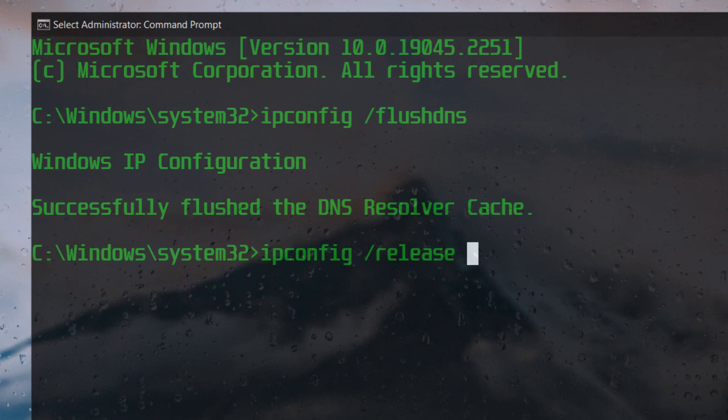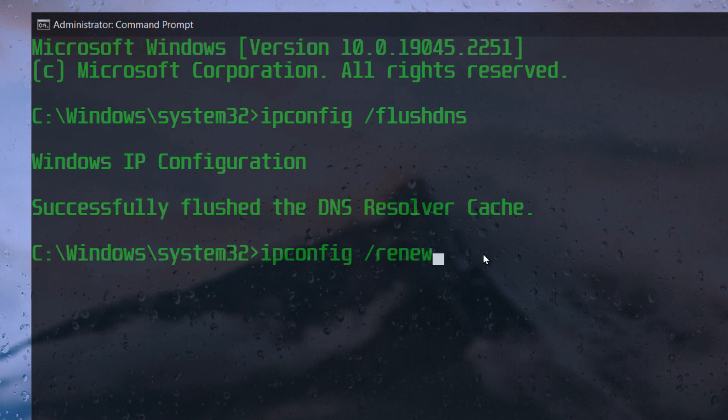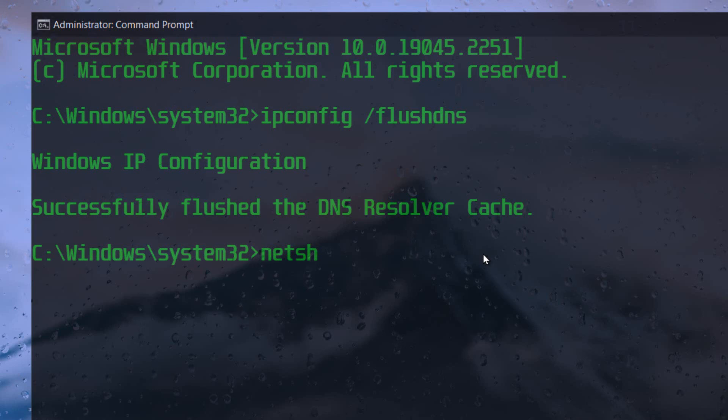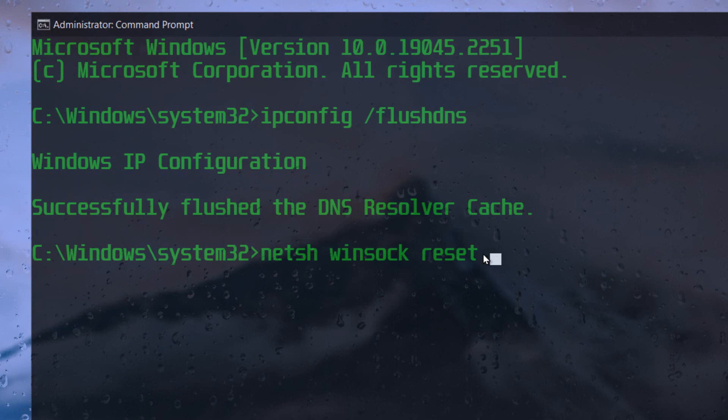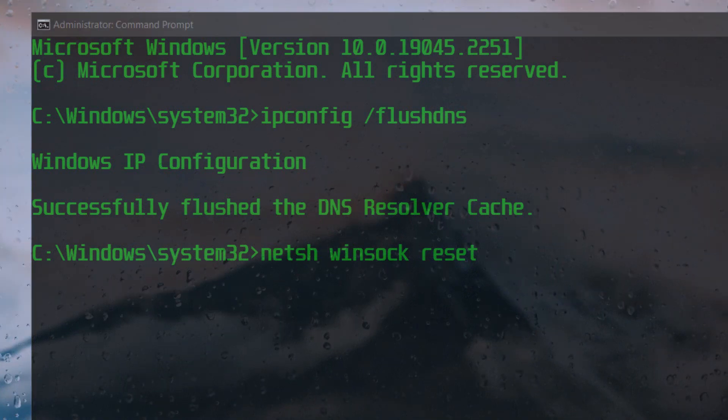Next, type ipconfig /release and press Enter, then ipconfig /renew and press Enter. After running all these commands, it's very important that you restart your computer.